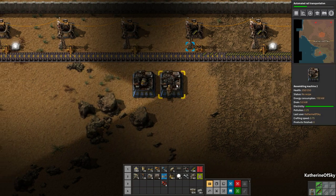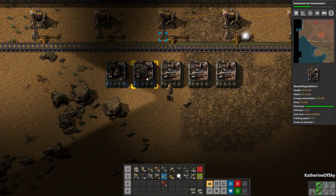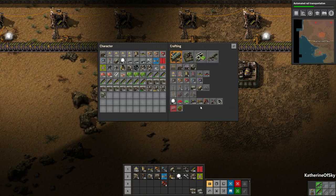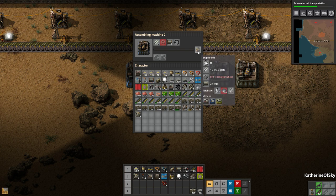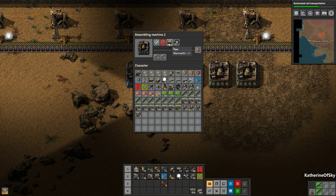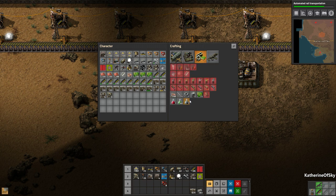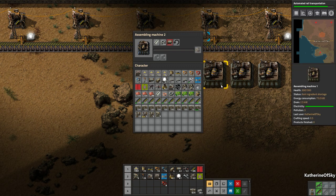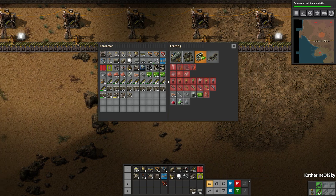We could copy-paste and make several more assemblers. We need pipes — two pipes, one steel, and gears. Let's see if I can make some gears. It's made six engine units now, it just needs a couple more pipes. I won't bother with all the rest of the assemblers — it can just go. We'll let that craft and then we can make our car.